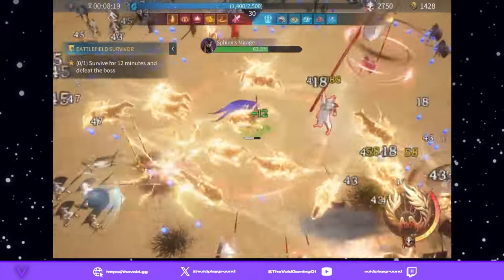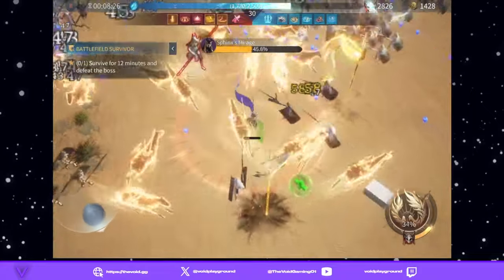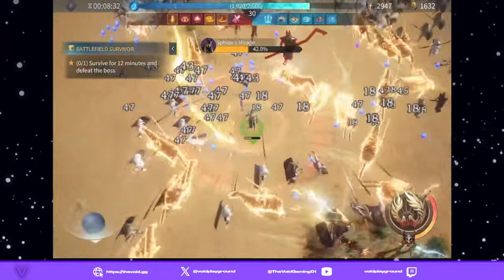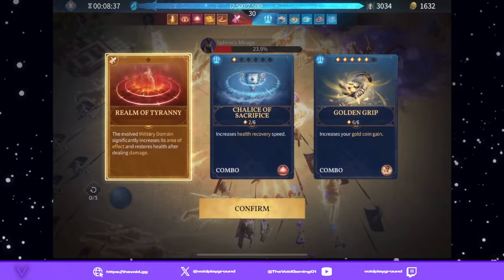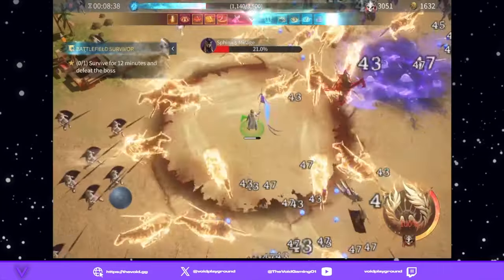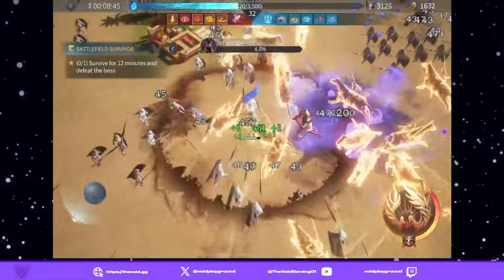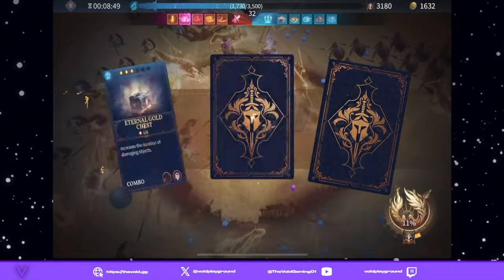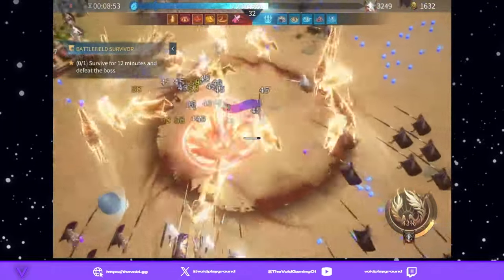All those enemies are dead — now we use our ultimate. As you can see, I'm starting to make mistakes, so we still want to manage our health. Make sure we're staying healthy. Let's increase health recovery speed. Better safe than sorry — this is a 12-minute situation and you really want to play it safe, even in god mode mowing people down.